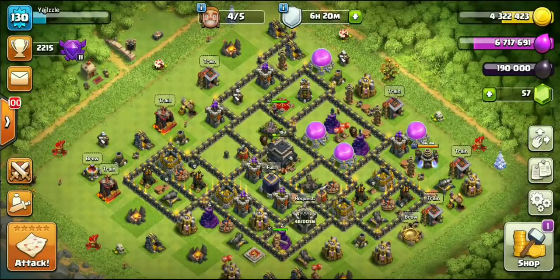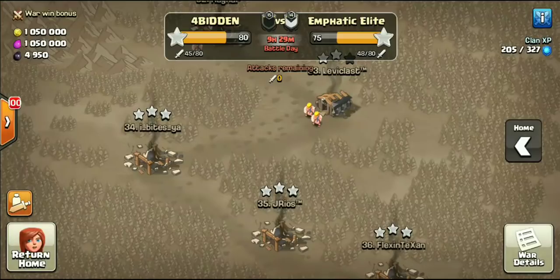What's going on guys, this is Riggs from ClashingFFS bringing you three very interesting attacks. These are all going to be Town Hall 9 attacks from our current war - the Potluck Spin vs Emphatic Elite. I've got two attacks involving Valkyries, we tried the Falcon at Town Hall 9, and the third attack involves the PEKKA - a very unique strategy.